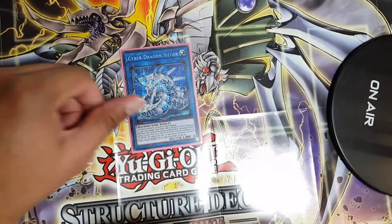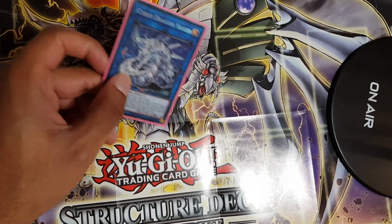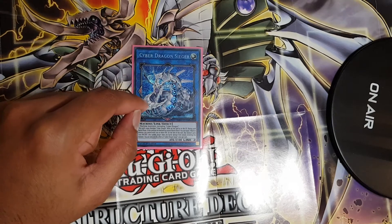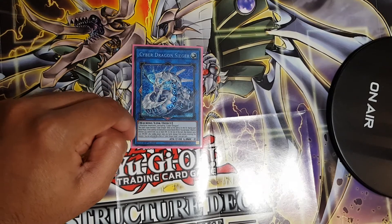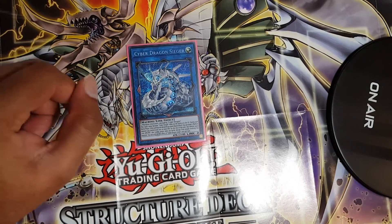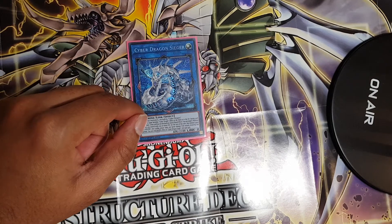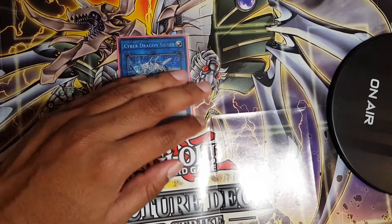Moving to the extra deck — I play one copy of Cyber Sieger. I have a prismatic copy but it was released as a common, so it's very cheap online. You need two machine monsters including Cyber Dragon to link summon it, and it gives your Cyber Dragon a 2100 ATK boost during the battle phase. The link arrows aren't great, but since it's the only link monster in the deck you don't really need them.